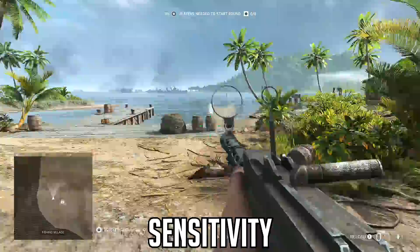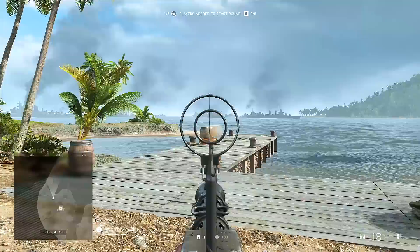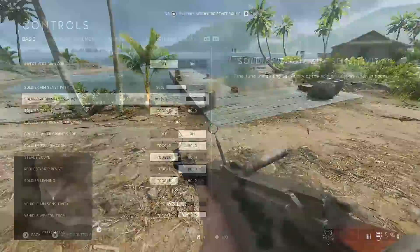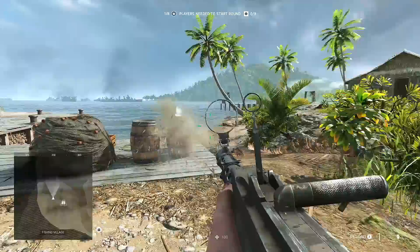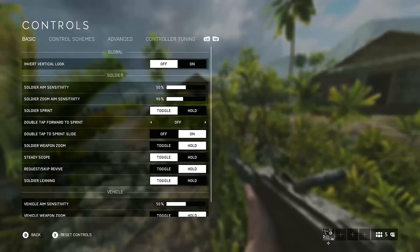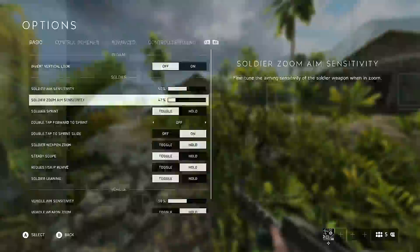Next tip: get the right sensitivity for you. If you're over-aiming — going past the target and having to come back to it regularly — turn your sensitivity down. If you're under-aiming, as in it's taking you too long to get to the target, turn your sensitivity up. Don't just assume the default is what you should use, and don't assume what someone suggested in a video is right for you. Take the time to work it out for yourself, and over time maybe lower or increase it to gain extra precision or decrease reaction time. That applies for both soldier aim speed and soldier aim down sight speed.